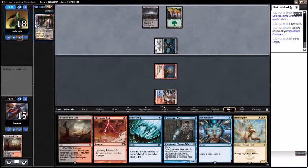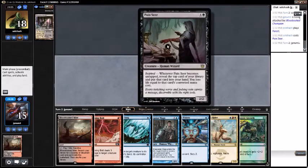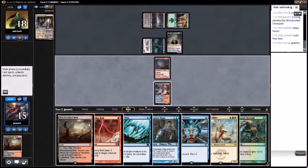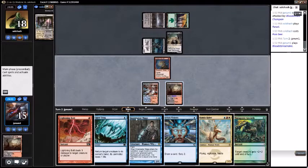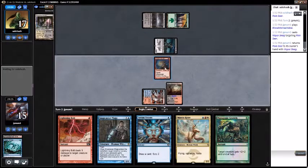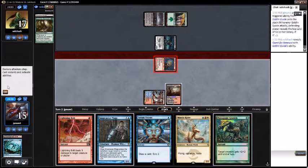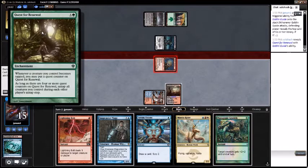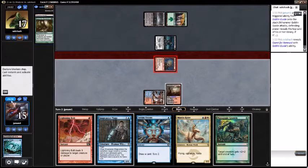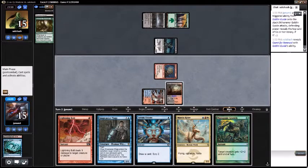My opponent plays a Scholar here — it's not looking great for them. We got a Pain Seer — interesting. We will snag the Pain Seer. Attack with the Goblin Guide, put the opponent down to 15. Quest for Renewal — remember, whenever a creature you control becomes tapped you put a quest counter on it, and as long as there are four or more quest counters on it, untap all creatures you control. That card seems pretty good. I'll fall to 15 and pass turn.